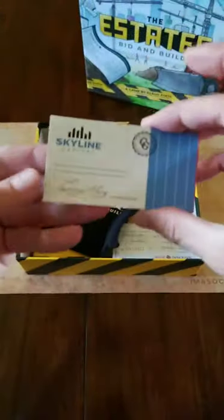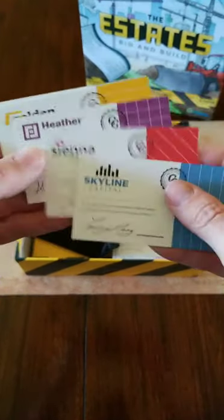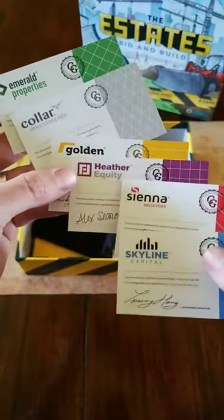There's a little tab — when you get your copy in, there's a little tab there. Don't be like me. That makes it a lot easier. That's cool — a little ownership cards, for the colors. That's cute. So I'll be playing Emerald Properties and my wife will be Heather Equity.